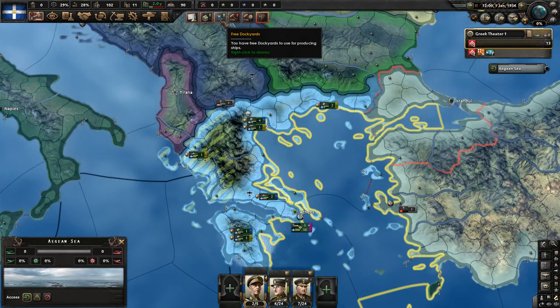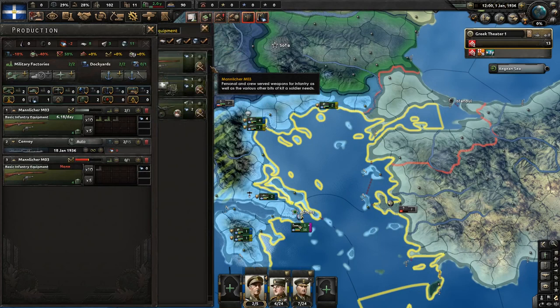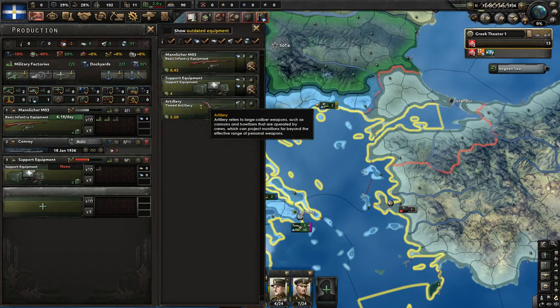As for dockyards, I just want them to work on convoys for now. Convoys will be great. As for the factories, I do just want guns for the first three, and then we want to worry about support equipment and artillery, but not until we have got these other things sorted out first.